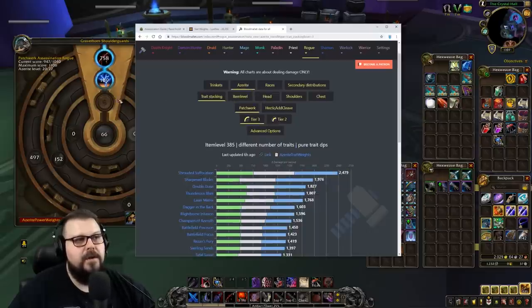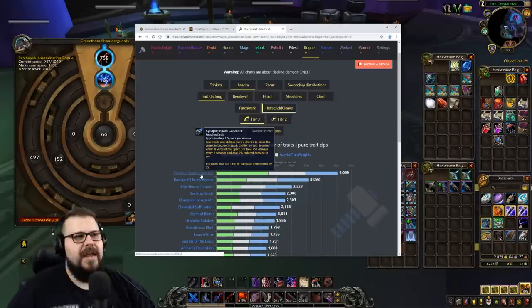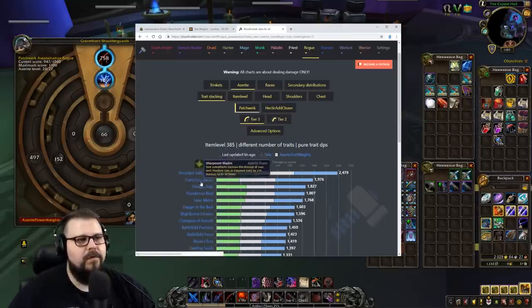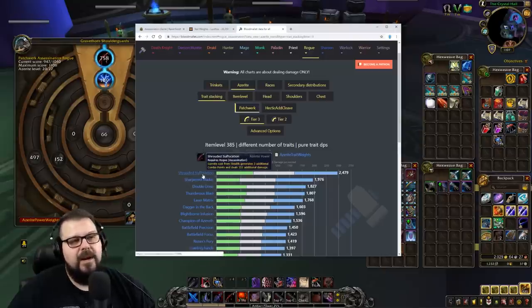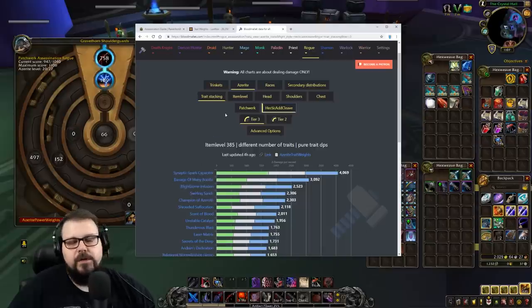You can also check the second ring traits on Blood Mallet, and check the hectic add cleave results since AOE trait weights will be different. If you're doing a lot of Mythic+, you might not want to go full single target traits — I recommend getting at least one Shrouded Suffocation even for AOE, and then picking up some AOE-oriented traits for nice cleave damage.